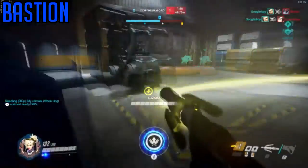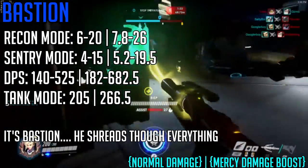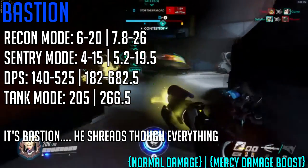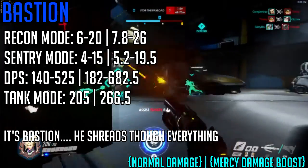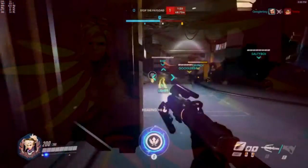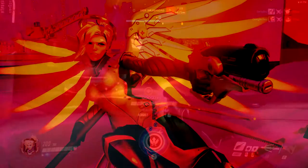Bastion should be damage boosted by Mercy because, well, he's Bastion — he fires 35 rounds per second. I don't see why you would not damage buff him. It's always good to damage buff Bastion.